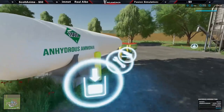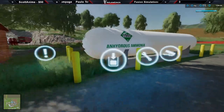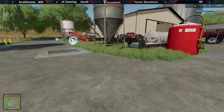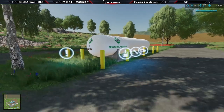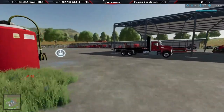We can fill it with anhydrous ammonia or liquid fertilizer. I already filled it up with anhydrous ammonia, so we'll just leave it be. By the way, that's the only store item you get from this pack — this anhydrous ammonia tank. Everything else comes from your own mods and adapting everything so that you can use this anhydrous ammonia in your implements. And we're going to get to that next.